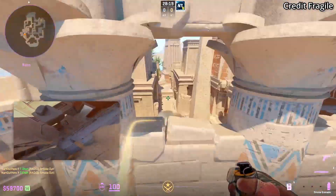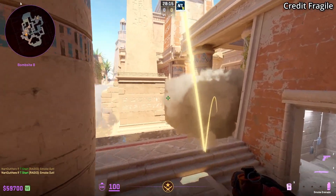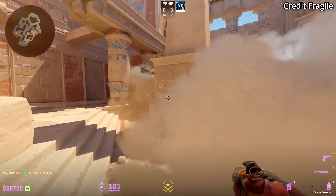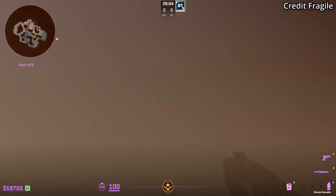And now you have yourself a fast 2 smoke wall for B. This right side smoke lands on platform giving full cover. I can definitely see these 2 smokes being thrown instantly from that same position that a lot of pro teams are throwing the left B side smoke to put pressure.